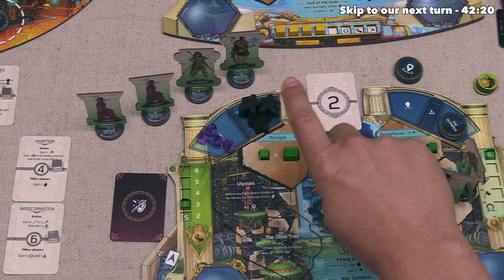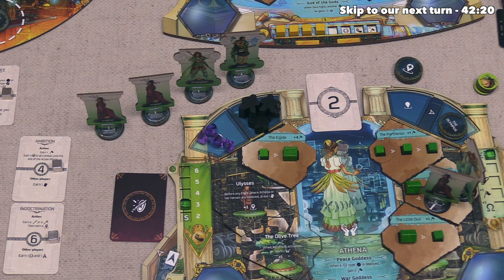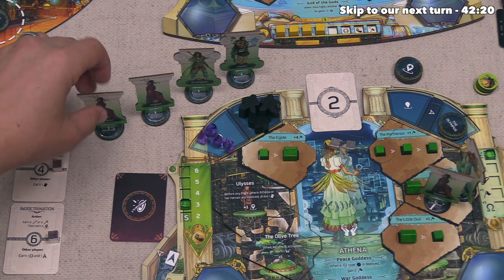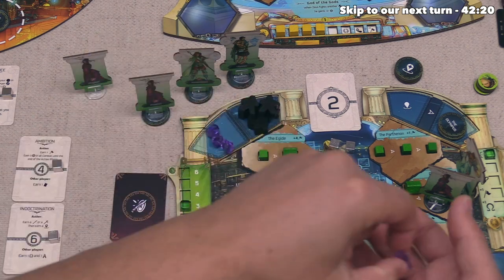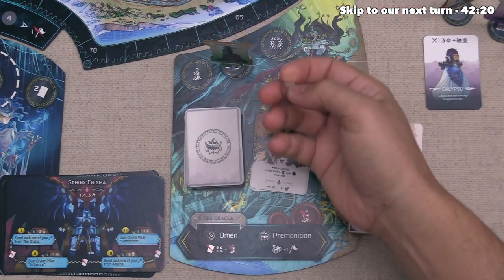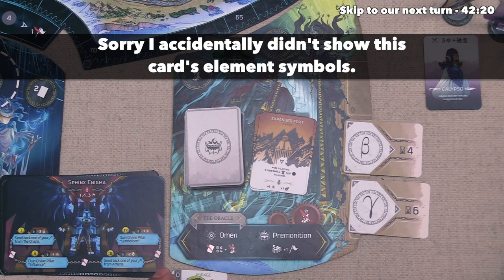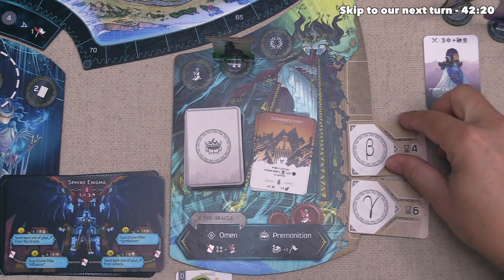I just realized that on their last turn, Athena should have gained one prayer from the Well when they activated their Athena figure — so we fix that by placing it now. Athena heads to the Oracle, costing one Aegeus. They take a prayer from the Well as a bonus, then do the Omen action. They put a card out showing water and wind, get rid of one believer, and look at the primordial card. That finishes their turn.